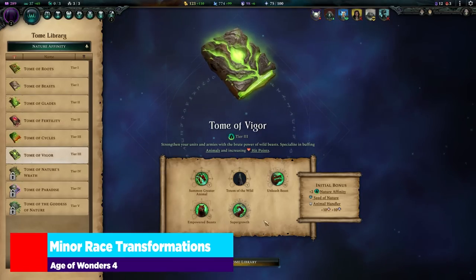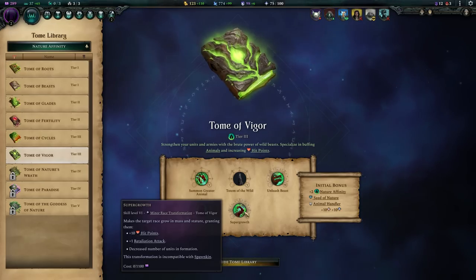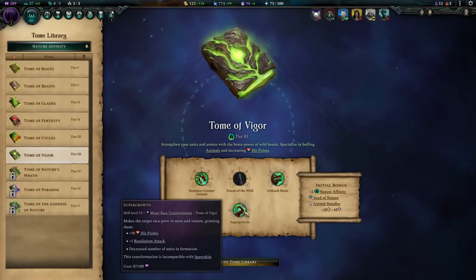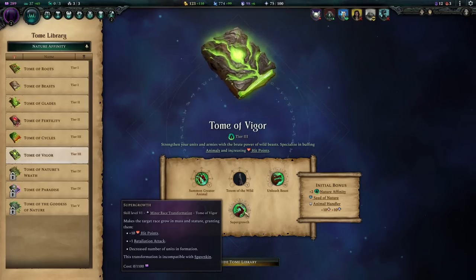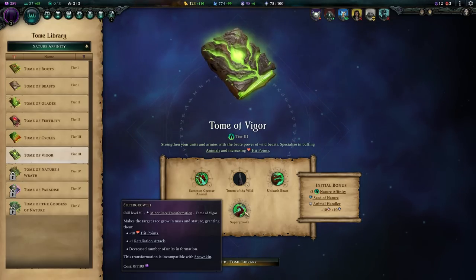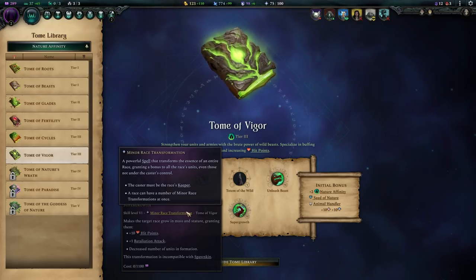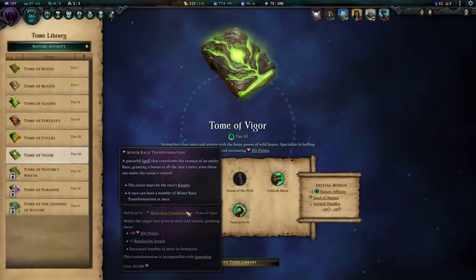Tome of Vigor is a great place to start when talking about minor race transformations. Super Growth reduces the number of models in a unit formation and makes them much larger — they do more damage, have more hit points, plus one retaliation attack, and it takes more health loss before losing a model in the formation, which sustains their damage output longer. You cast minor race transformations the same way as any other unit enchantment: ready the spell, cast it, and apply it to the race you want.